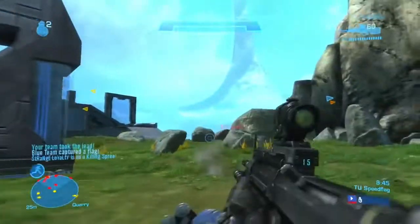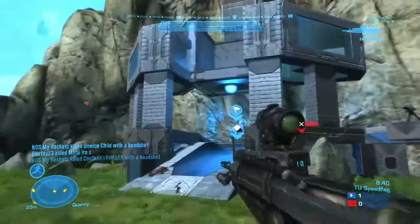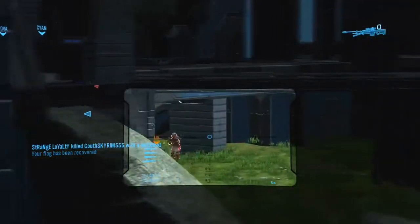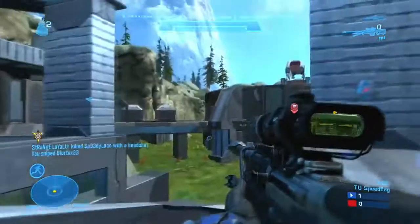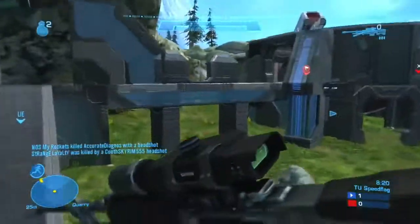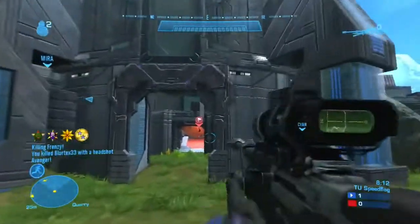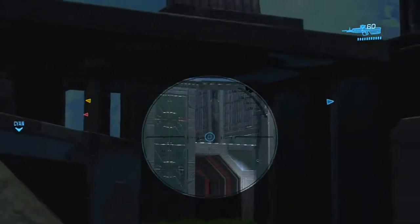Now the other kind of weapon drop is personal ordnance, which you earn by getting certain medals. This is like when you're watching Halo 4 gameplay and you see it pop up something like "assist plus 5" or "sword kill plus 10." Those points go toward your personal ordnance and not your team's score. Your team's score is still based just on total kills, and your personal ordnance rewards you individually. So you're going to get points for things like assists, assassinations, ending someone's killing spree, stuff like that, and once you get enough points, you get your weapon drop.